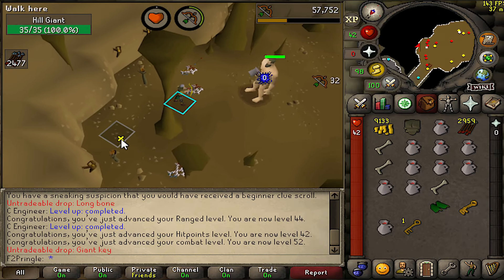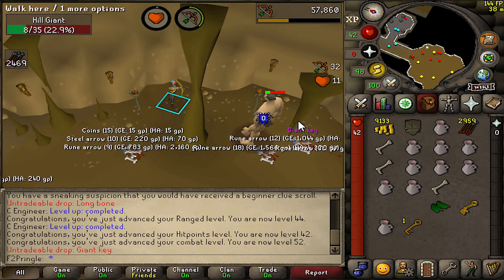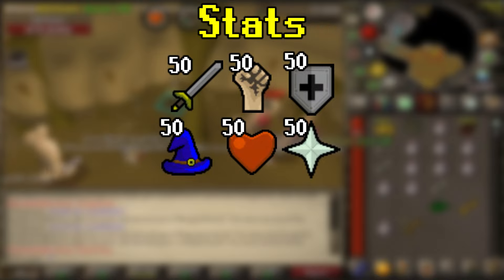I've obtained a giant key from safe-spotting hill giants, and we can now consider fighting Obor. We're going to want around 50 base combat skills, but it will definitely change depending on the method we're going to use to kill him.